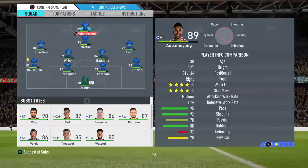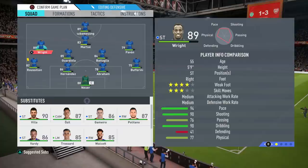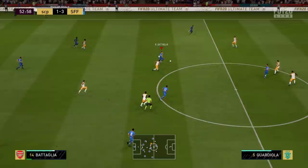This is a bit weird — I actually didn't realize that I had changed formation at the start of the game, so Bataglia was already playing CDM in that first half, and Ian Wright was also playing at CDM, and Guardiola was on the wing. Let's fix that for the second half.